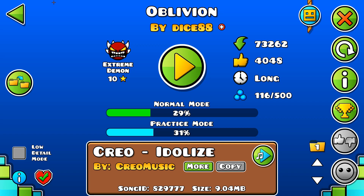Say you really want to beat, for example, Oblivion. I'm going to teach you exactly how to beat it. You can use this exact same process, step by step, to beat whatever difficulty level you want. You can do this to beat an easy demon if you want to — it works either way.